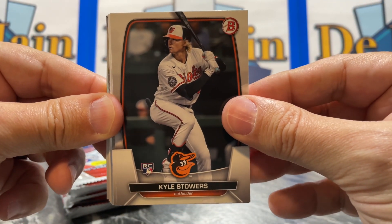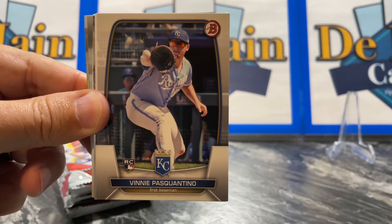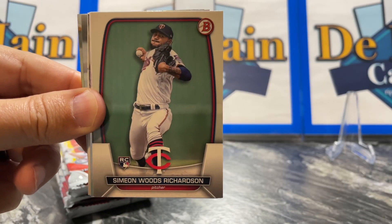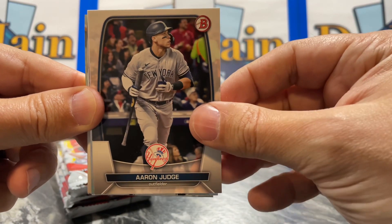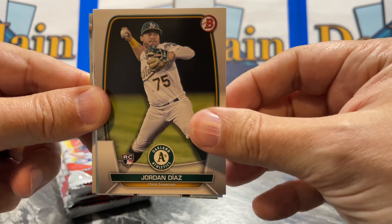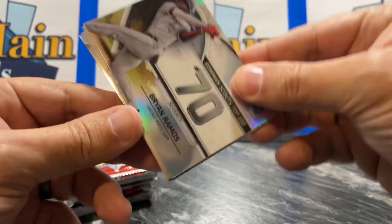We have Stowers, who's playing well. Cunha. You can see the design — a little different design this year. Last year's MVP Aaron Judge. Jordan Diaz. We have Bowman Scouts. Brian Ramos.